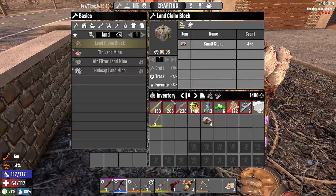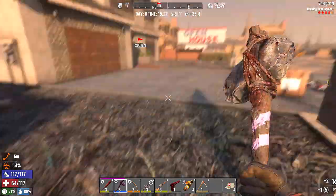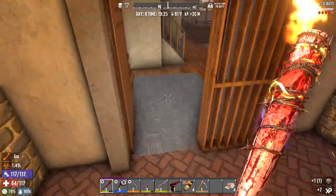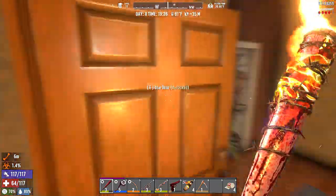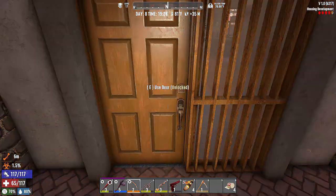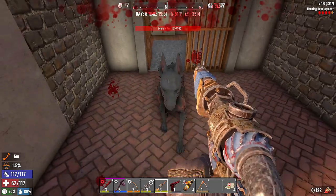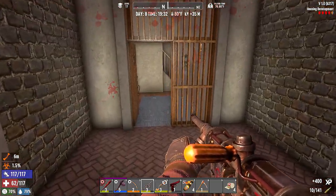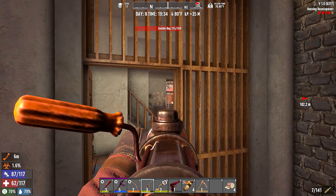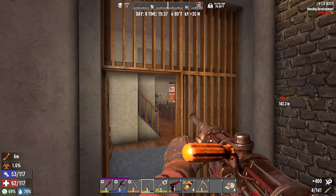We can repair that. Land claim block — let's craft it. We'll use it once we clear this out and put an iron door right here. That's a dog — I can hear a dog. Oh, he's in the back! Is this place just full of dogs? This is a dog person's house. I meant to reload — pushed the wrong button. Got him.